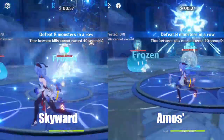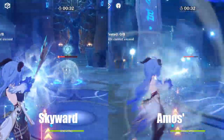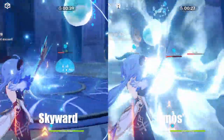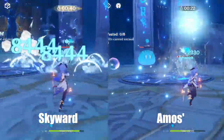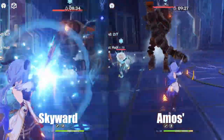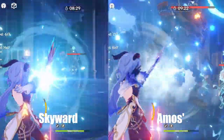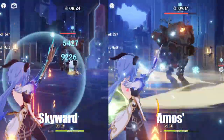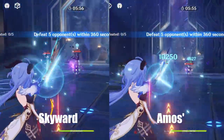Here are some side-by-side damage comparisons. I'll put the numbers in an Excel sheet after this. Here I'm just fighting some slimes in a domain, then here's a rune guard on a floor in the abyss, and finally a damage comparison in the Varidescent domain.